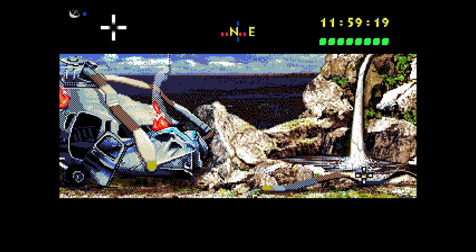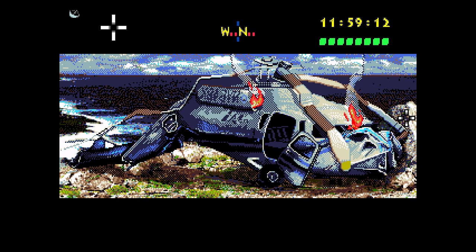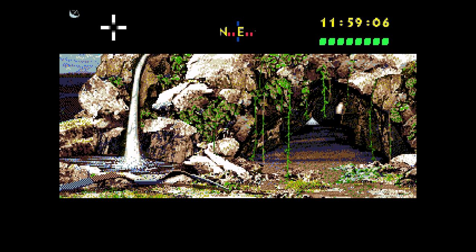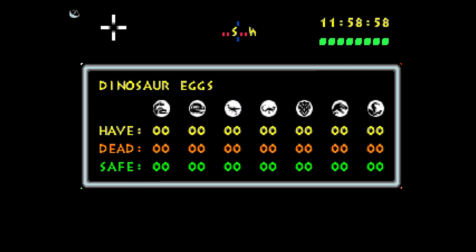What else do we got around here? I'm guessing you can only interact with something if you get the little cursor when you mouse — or I guess d-pad — over it. Unless it is one of these, which is a travel location; that's a separate button. Visitor center is this way. I don't know if we have a map or anything. There's the dinosaur eggs.